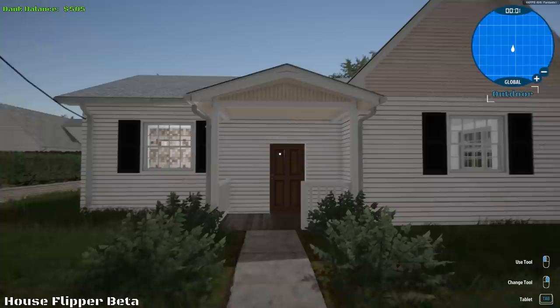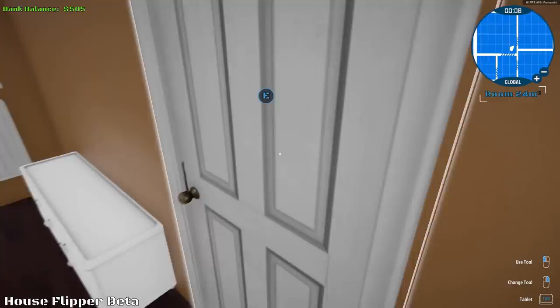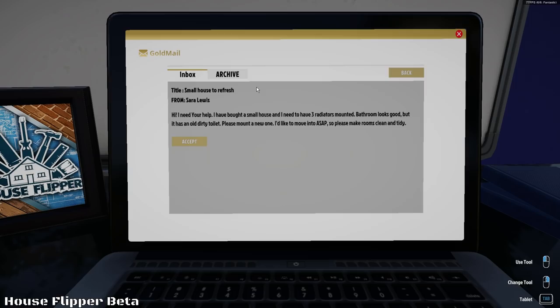Complete order. Here we are, back home. Let's go to our computer and see if there's any new jobs for us. Buy a house to play. A small house to refresh. First house to buy — $4,000. So we need $4,000 to buy our first house. We're going to have to earn a little bit of money. Let's accept this job.